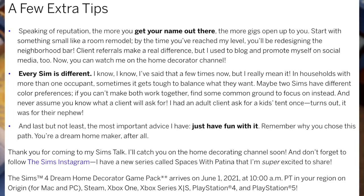The blog wraps up: 'Never assume you know what a client will ask for — I had an adult client ask for a kid's tent once. Turns out it was for their nephew. And last but not least, the most important advice I have: just have fun with it. Remember why you chose this path — you're a dream homemaker after all.' Then there's a TED talk joke, a plug for The Sims Instagram, and a mention of a new series called Spaces with Patina.